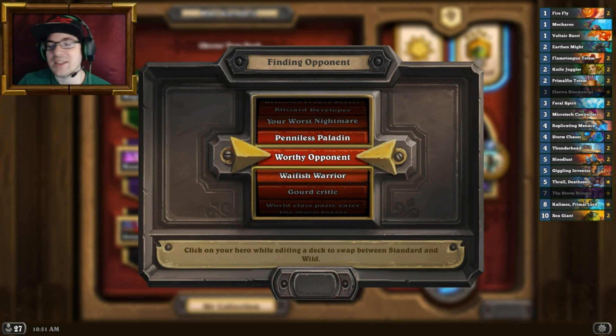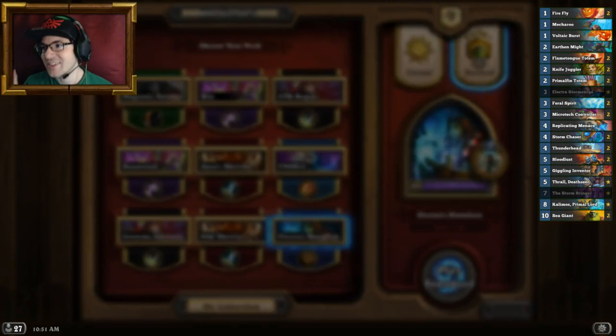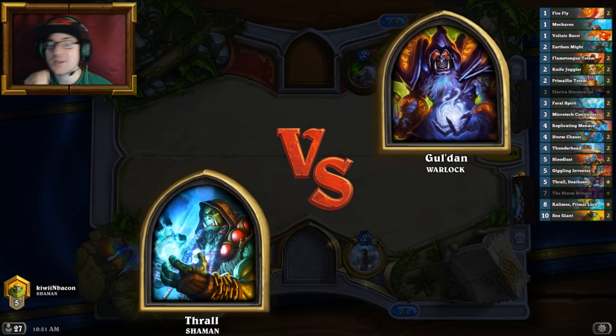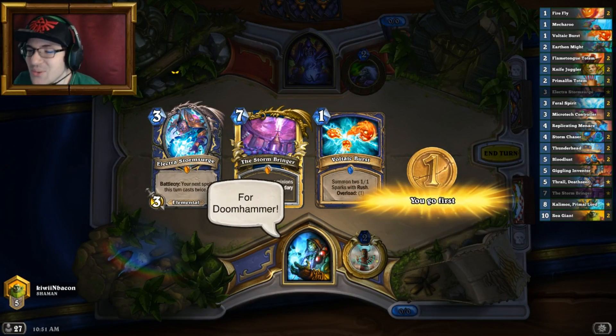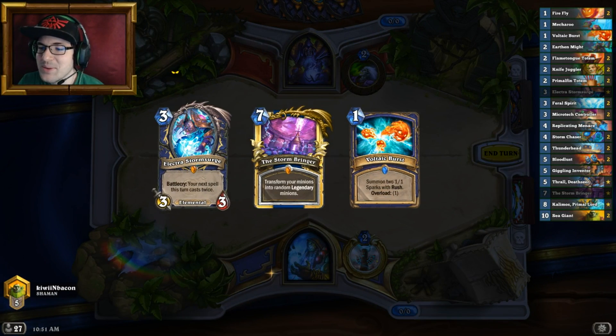Against Shaman you should always clear, always always always clear the board or else you're going to regret it. Thunderhead is a very good minion though, I really like it.